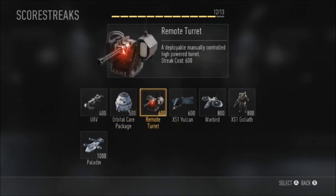The third one is a remote turret. It's very similar to the sentry gun that we've seen in previous Call of Duty games. It can be manually controlled or just left to do its own thing, and it can also be upgraded — as can every other killstreak, but I'll get into that later.